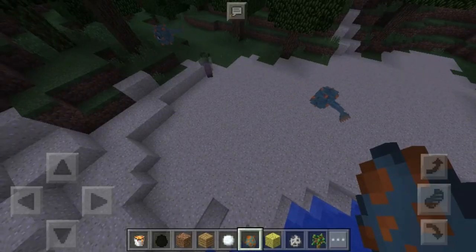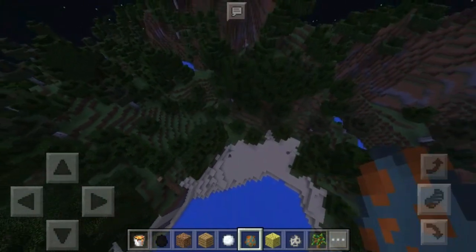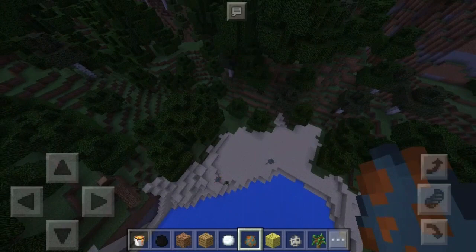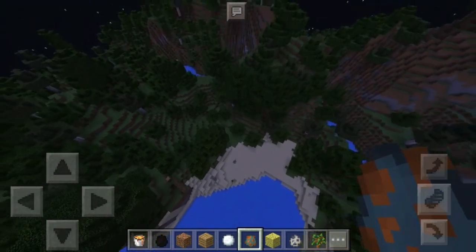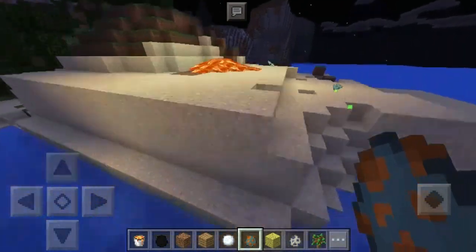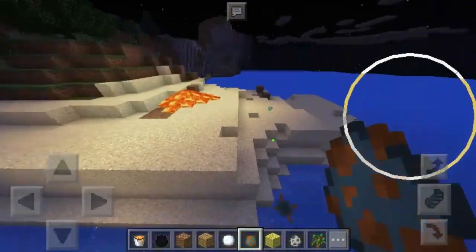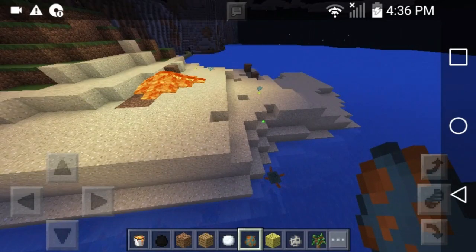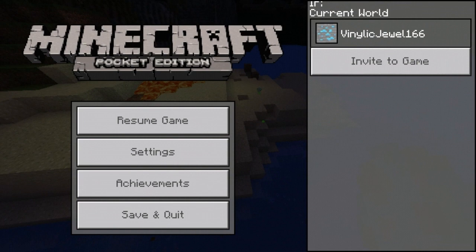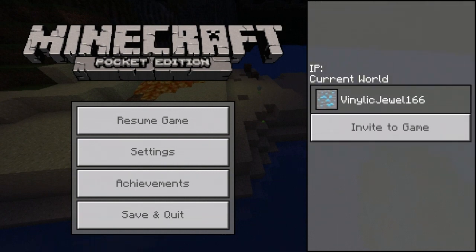I just saw something in this MCB 16.0 update — a new feature that I didn't see in the beta version. There are many servers, and you can see the IP by doing this real quick. After you do that, if you have a server or if you go into a server, you can see the IP and the current world.